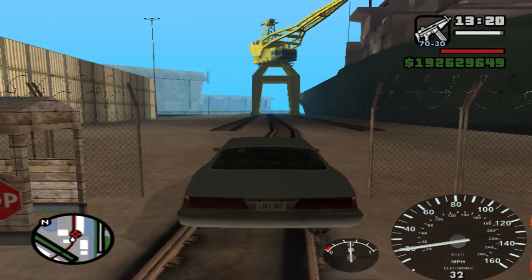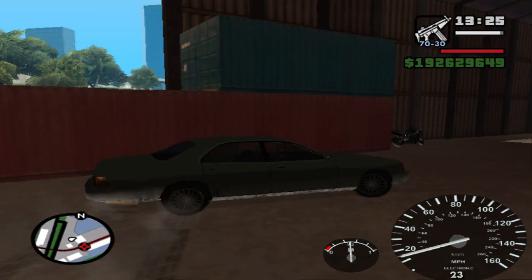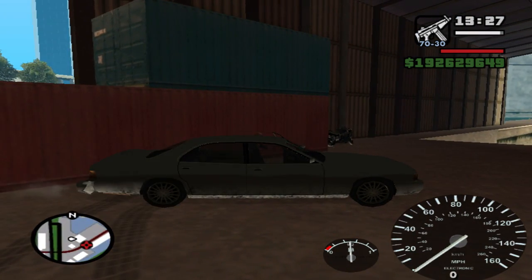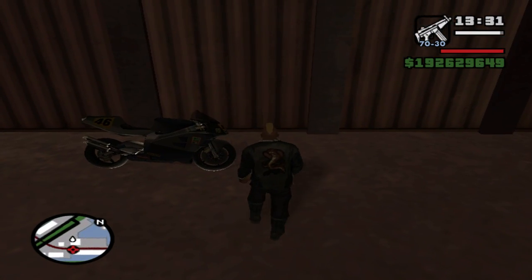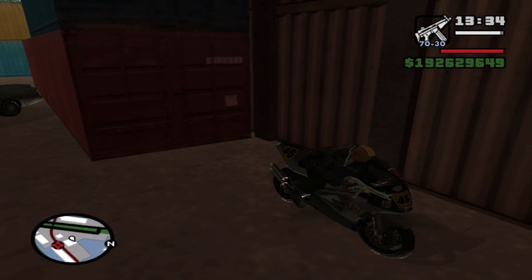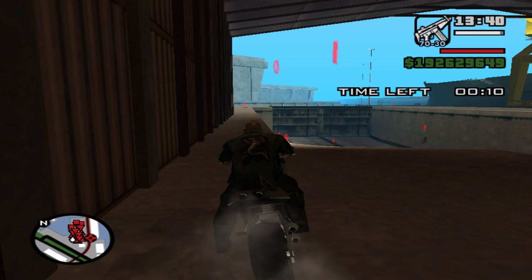Slow down and take a left, then stop. There you see the fastest bike in GTA San Andreas — jump on it. You'll see a small mission pop up; you don't need to complete this mission.